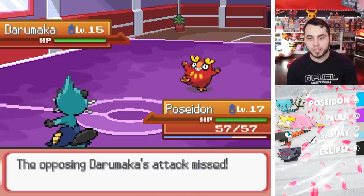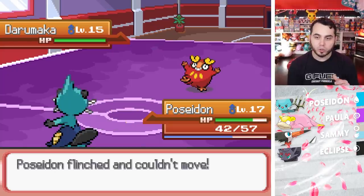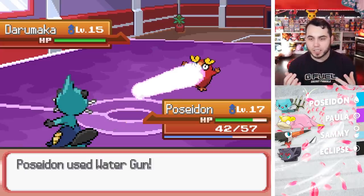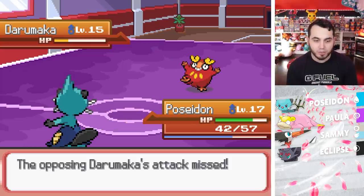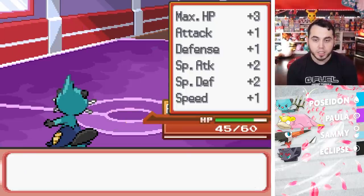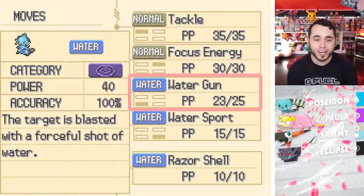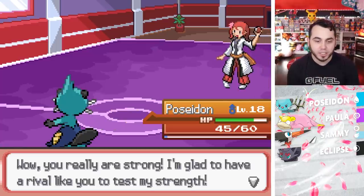I think I realized that the starters are based on the different RPG types. You've got kind of the Swordsman vibe with Poseidon, Fennekin was the mage, and then I guess Trico is kind of like the ninja-slash-assassin type with Sceptile. You guys can feel free to tell me I'm super wrong in the comments. Level 18 — oh my god, you're going to give me Razor Shell at this point of the game? What? I love it so much!